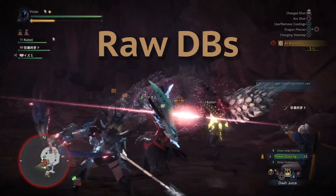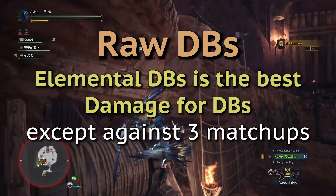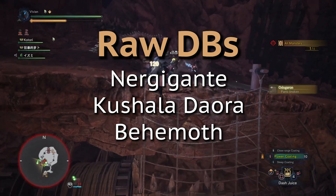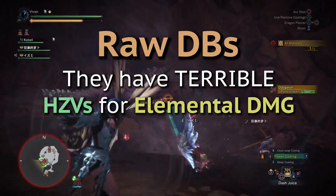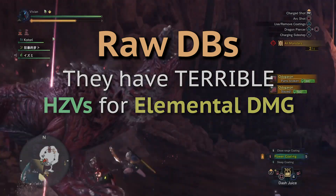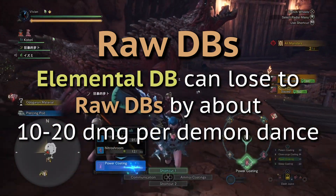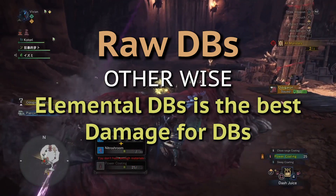Another exception is raw dual blades. Crit elemental dual blades is the way to go for damage except against three monster matchups: Nergigante, Kushala Daora, and Behemoth. Those guys have terrible hit zone values for element, so raw dual blades will be dealing about 10 to 20 more damage on a single demon dance compared to element versus them. However, otherwise crit element DBs always win.